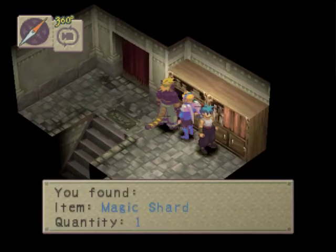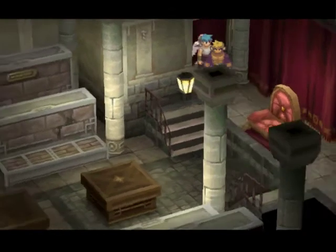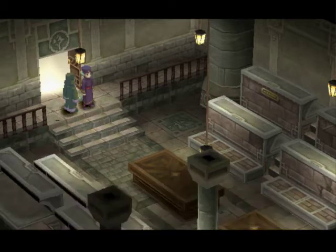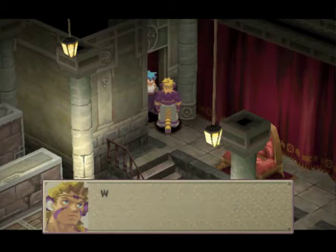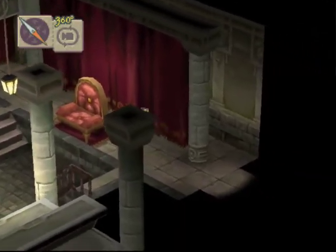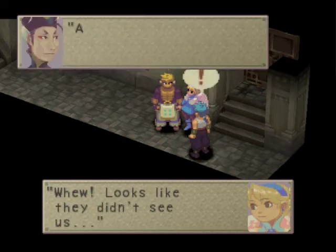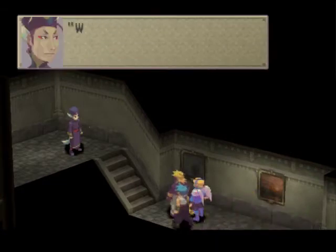Nothing here. Anything here? Magic shard — same thing, but increases your health. Oh, up here we are. Saw this already, didn't we? Yeah, we've already been here. What the fuck? That guy see us? I guess he did.